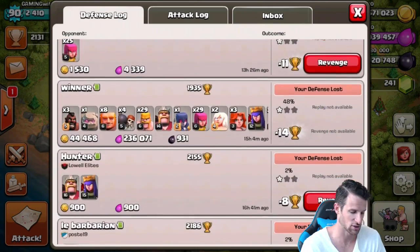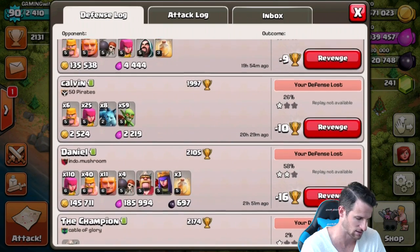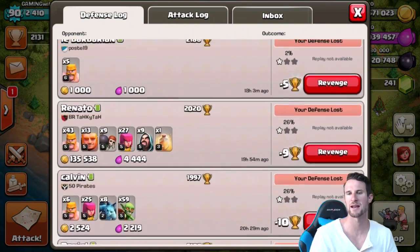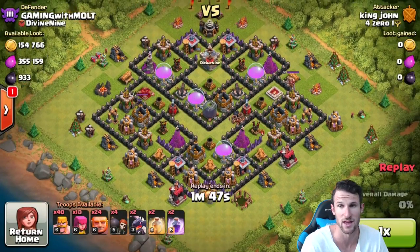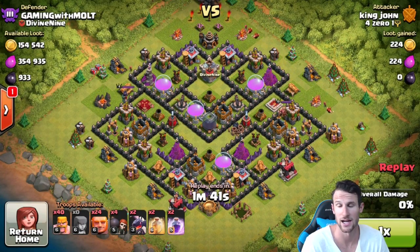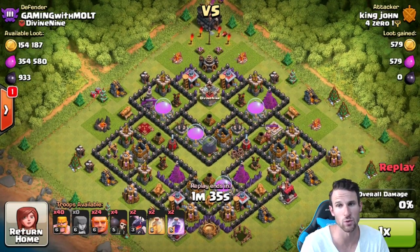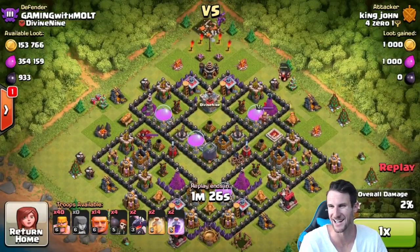Looking at the defense log — a bunch of attacks are just people picking off the town hall. Nobody has two-starred this base since I made it. Let's watch this replay right here. This guy attacks with a lot of giants — 24 level six giants. Anytime you go with a mass amount of giants and you attack patiently, you're going to do well.